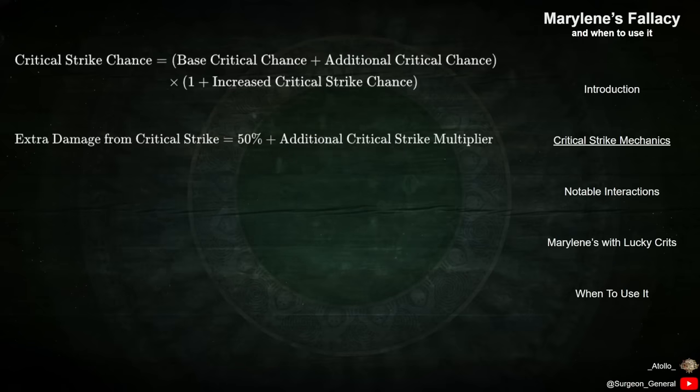If the chance for a Critical Strike to occur succeeds, the hit will deal additional damage based on the character's Critical Strike multiplier. At baseline, every character starts with a Critical Strike multiplier of 150%, meaning that their Critical Strikes deal 50% extra damage compared to a normal hit.